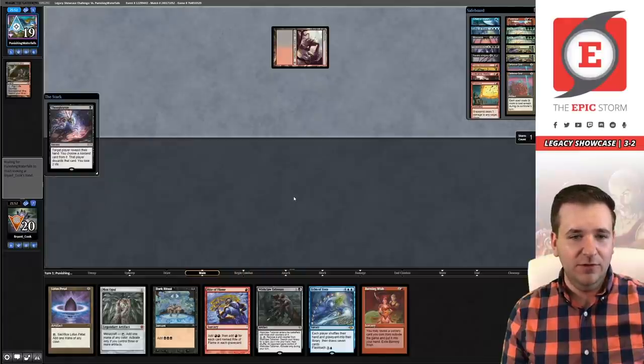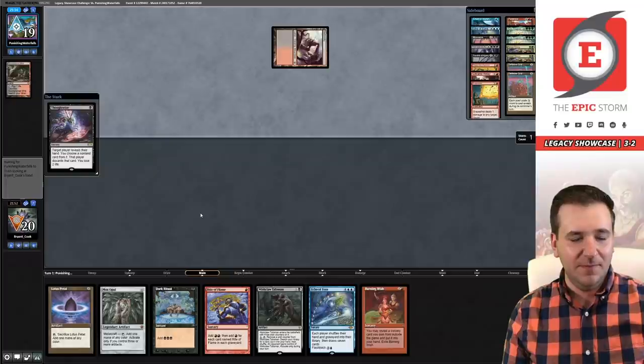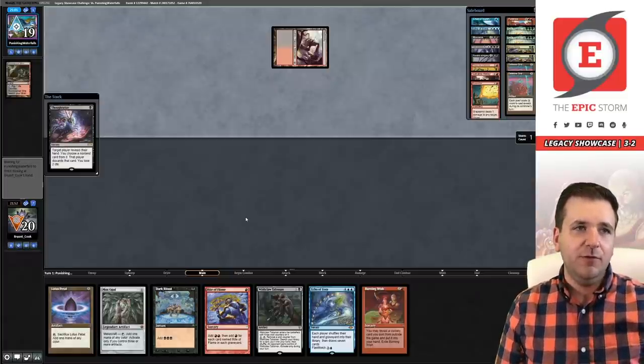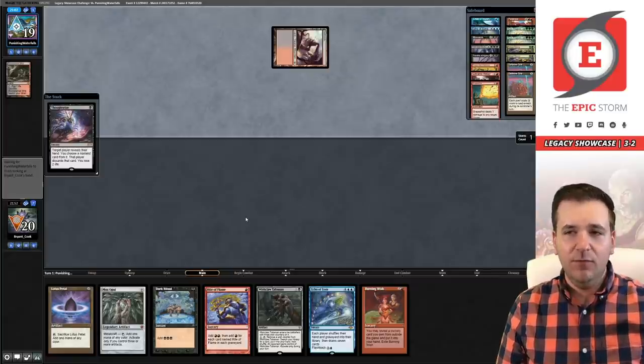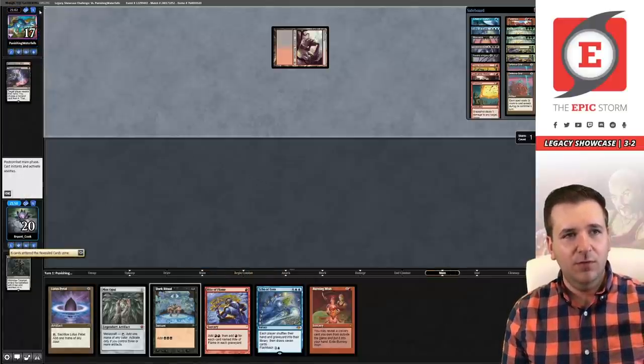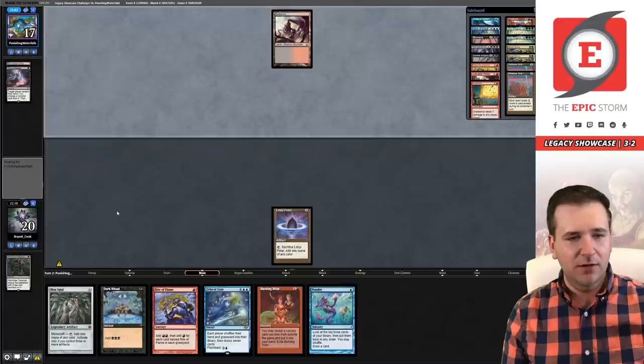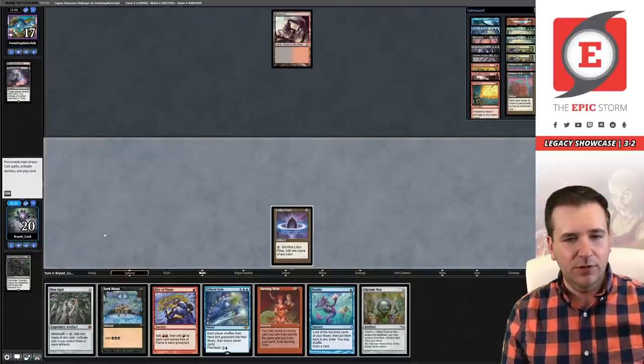This might end up being a game I could lose to a mulligan to three — please don't let me lose to a mulligan to three. Thoughtseize — they're supposed to take Petal here. I guess they could take Claw. They're still deciding. Even with their best draws, they have no way of getting Griselbrand into the graveyard and then reanimating it with two cards back to back. They could go end step, Entomb on our end step and Reanimate — but that's pretty unlikely. I'm just going to pass, no need to cast the Ponder.